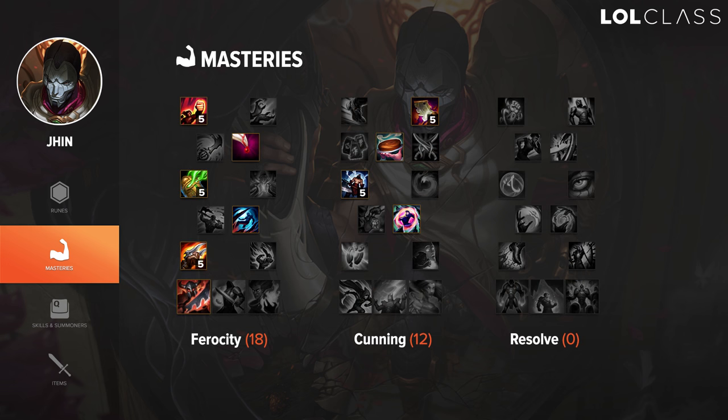Masteries for Jhin are also a bit different than other AD carries. You go 18 Ferocity and 12 Cunning, which isn't that abnormal — most AD carries nowadays take Fervor — but you're going to be taking Warlord's Bloodlust, which is the biggest difference. Jhin can't really take advantage of Fervor; it's pretty bad on him. Deathfire's Touch is okay at best — the issue is all of his abilities count as AOE and do half damage, so it's 60% bonus AD halved, and it doesn't actually do that much damage until super late game. Warlord's Bloodlust does a ton of damage late game because the attack speed you get after critting turns into AD, and it works every fourth hit early game without needing crit chance at all. I've tried Thunderlord's and Stormraider's — both strictly worse. Warlord's sustain early game and extra damage throughout is just unmatched.